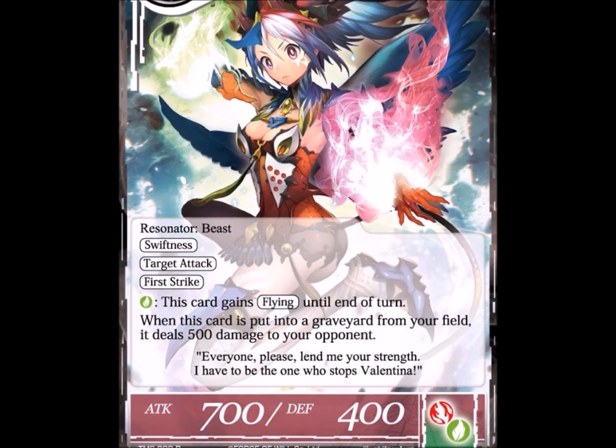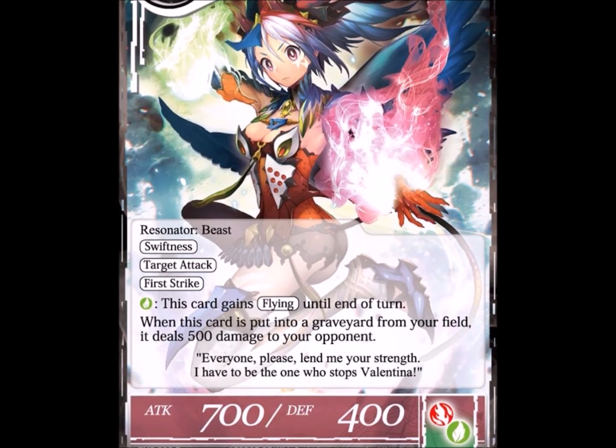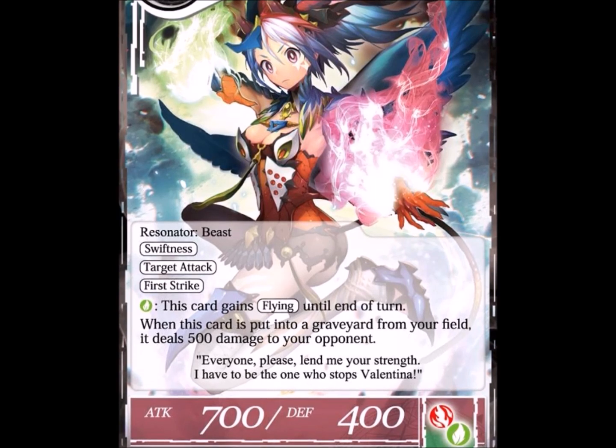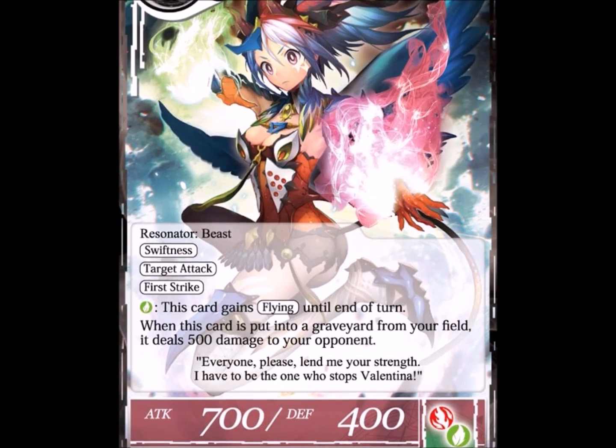The one thing I've never liked about red is you've always had to play either all red with another color splashed in. There was no real reason to play a main color and just splash in red, unless it was red-black for stuff like flame or haste in a Cthulhu deck. There was never a reason to play like four Blasting Waves — which is the green-red stone — and then six green stones with a little red.